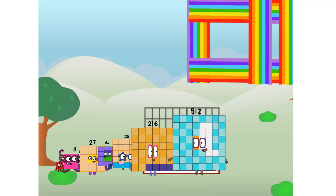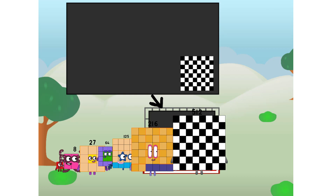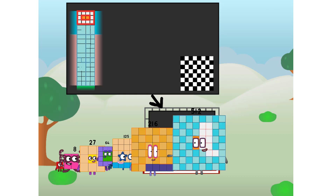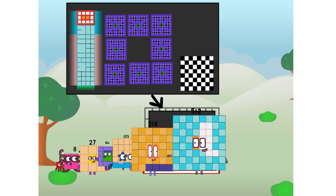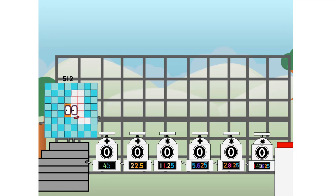There you are! This way — I've got so much to show you. I am 512. And I can be a big cube, a chessboard, a super rectangle, 864s, or even 1632s. But today, I want to show you a little trick I call binary boosters.